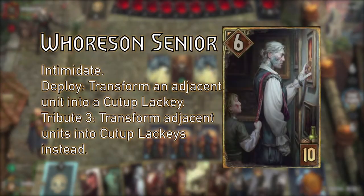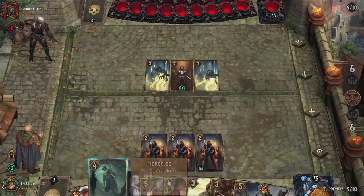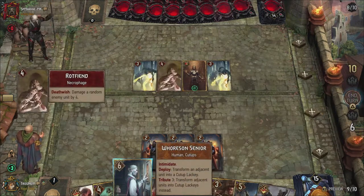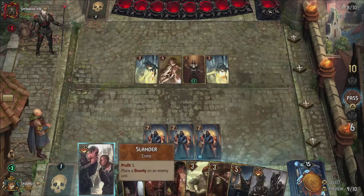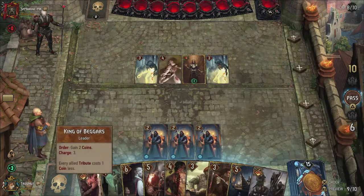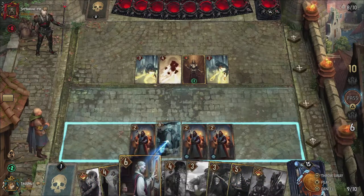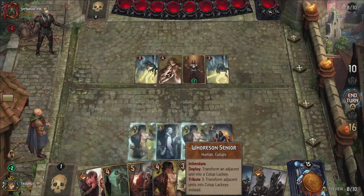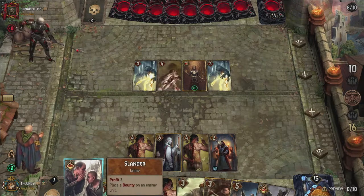Fortune Sr. can transform an adjacent ally into a Cut Up Lackey as well, setting its power to 4 in the process. With a tribute of 2 — lowered by our leader — he can even transform both his adjacent units into lackeys. You can use Congregation to quickly generate some low-level units for this purpose, possibly resulting in 4 lackeys on the board, dealing 2 damage each whenever you play a crime card for a total of 8 damage. Fortune Sr. also has Intimidate, which boosts him by 1 whenever you play a crime card, giving you 9 extra points per crime card saved up.